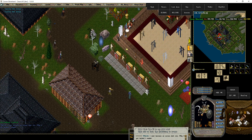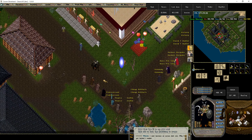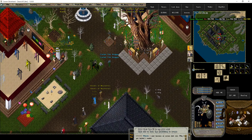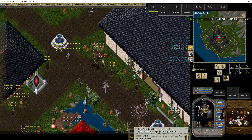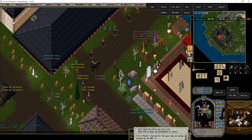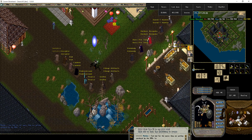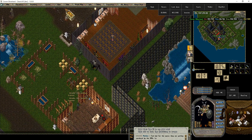As is traditional on most UO servers, including the original OSI/Broadsword, Zento is a sales market haven. You can find all sorts of stuff here. But really all you need is that vendor search — you can find anything on any vendor, shard-wide: Trammel, Felucca, all of it, on that search, if you don't want to go through the adventure of hunting for it.